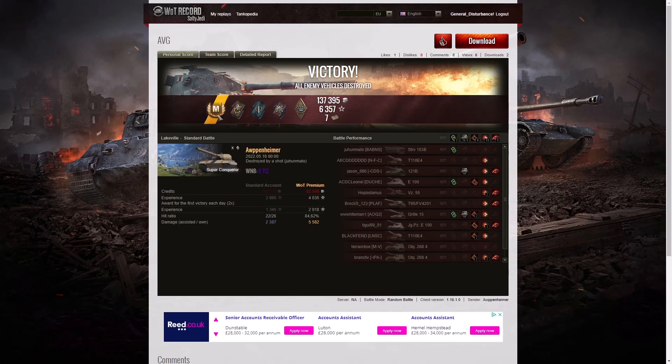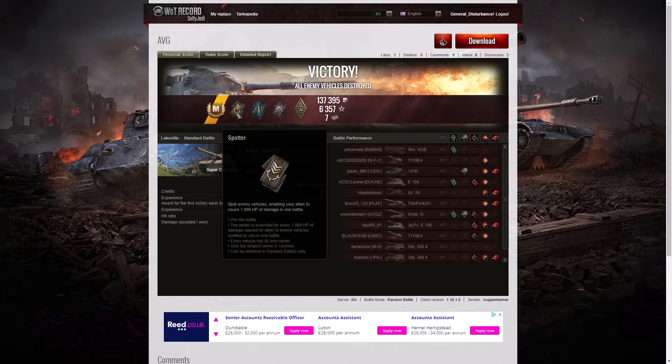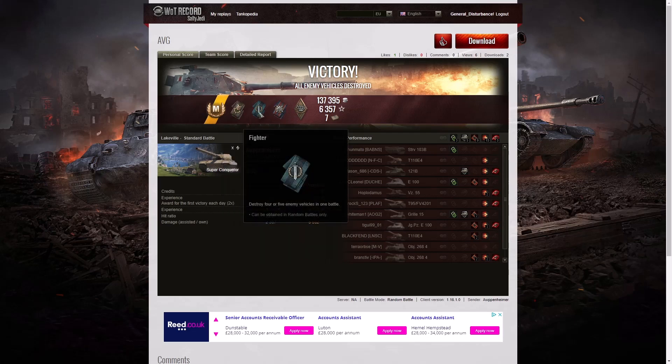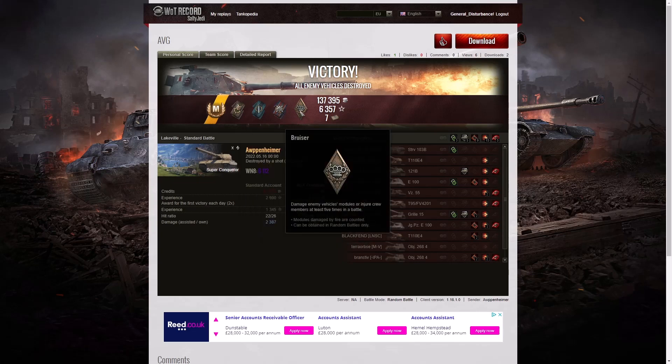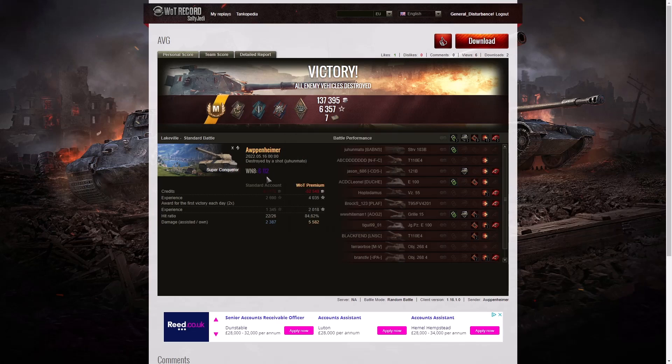Nice try by Arpenheimer to take both last kills, but he ended up with five. Here are the end of battle stats — another ace tanker game for Arpenheimer in the Super Conqueror. He earned a spotter badge for spotting at least 1,000 HP of damage, a fighter badge for at least four kills (he got five), a top gun for one-third of the enemy team, a fire for effect for doing more damage than his own vehicle's HP, and a bruiser medal for nine critical hits. His WN8 rating was 6,112 — super unicum — though not quite as high as his last game in the Scorpion.